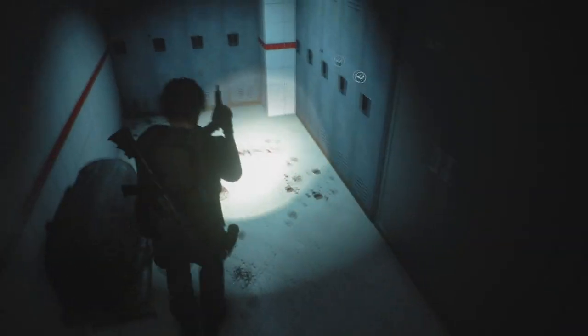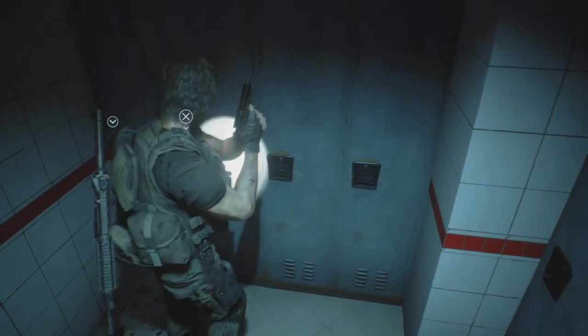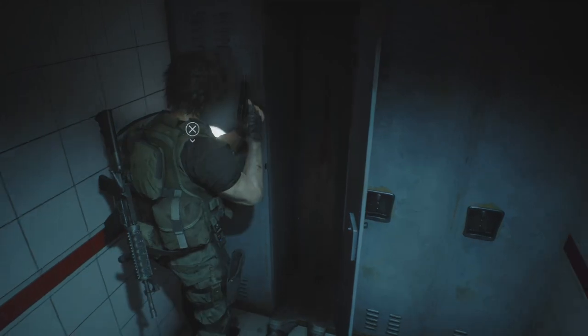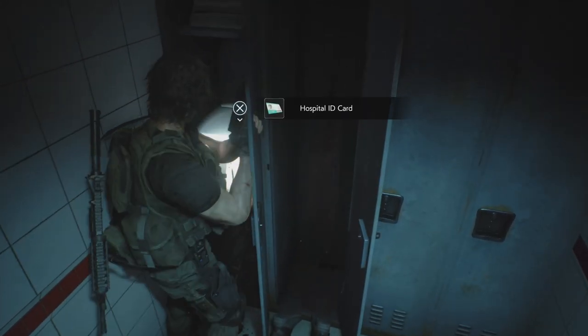When you come in here, you can open up this end locker right here which gives you the key card. This one does give you a little bit of a scare. And then in this one, you're going to find yourself the key card.